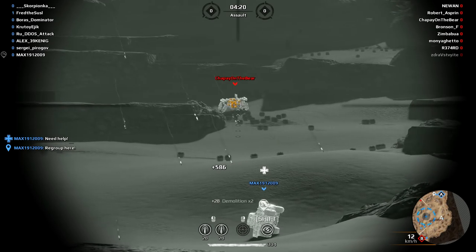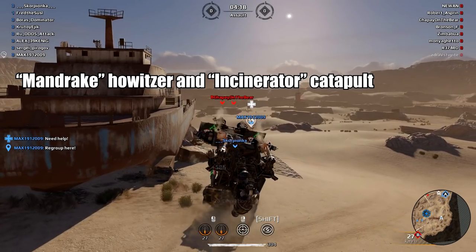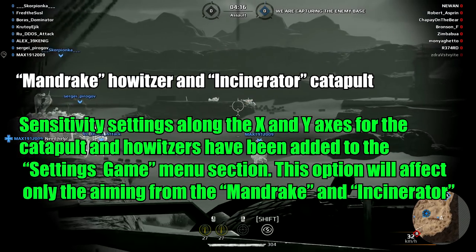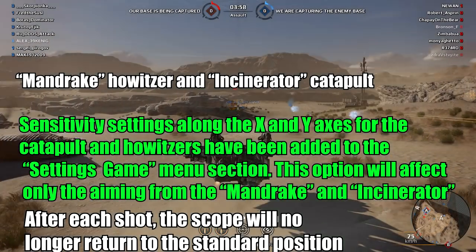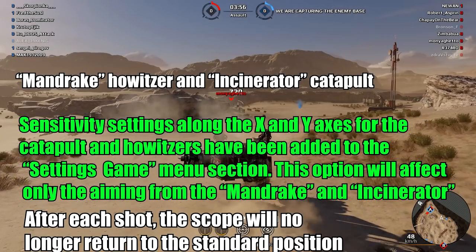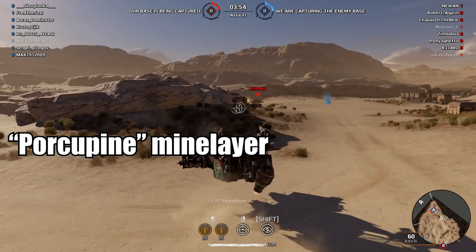Anyway, now let's talk about Mandrake and Incinerator. There are some sensitivity changes with X. After each shot, the scope resets. Mine Lair: now barrels are no longer destroyed from the laying machine.